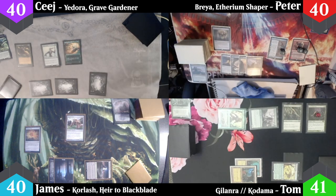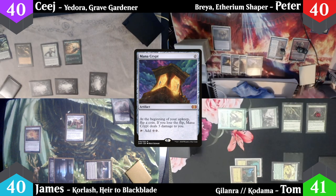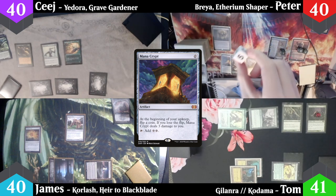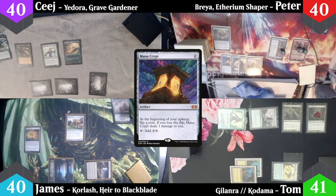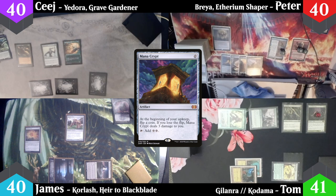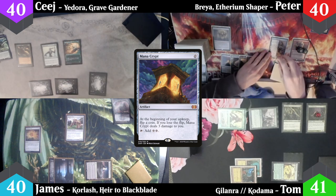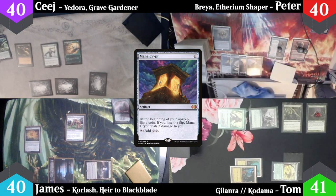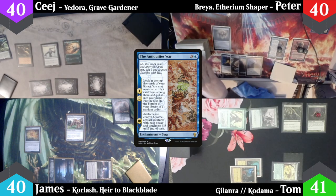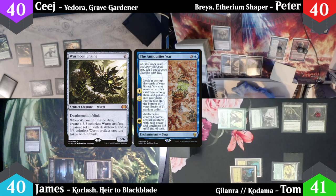Peter untaps and Mana Crypt triggers again. He chooses odds and gets a six — yet again not taking any damage, for the third time in a row. At the beginning of Peter's first main phase, another lore counter is added onto Antiquities War, and he looks at the top five cards, revealing a Wormcoil Engine into his hand. Peter casts a Smothering Tithe.